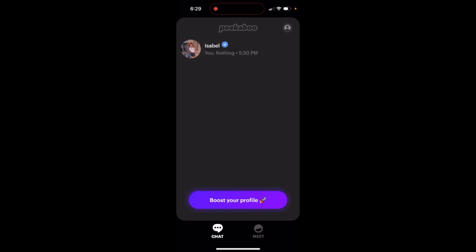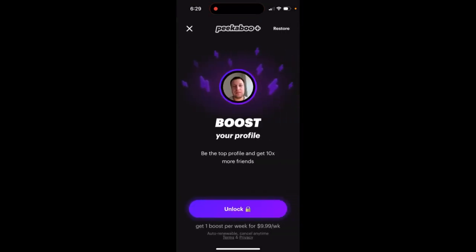So, how to boost your profile in the Peekaboo app. Just open the app and here you can tap 'Boost Profile' and tap 'Unlock' where you can be the top profile and get 10x more friends. You can just boost it by upgrading to Peekaboo Plus.